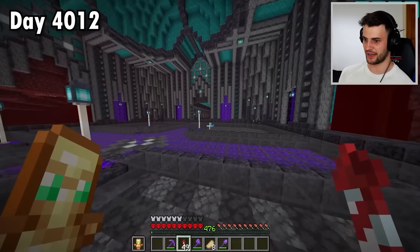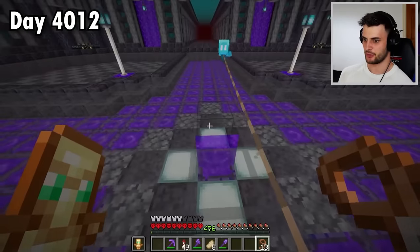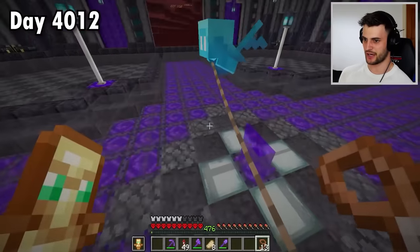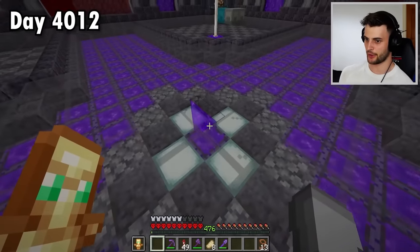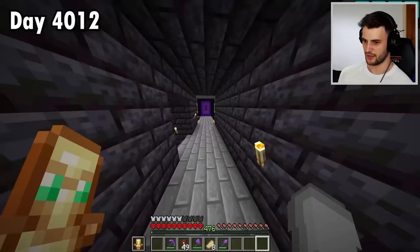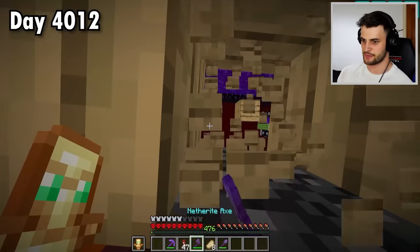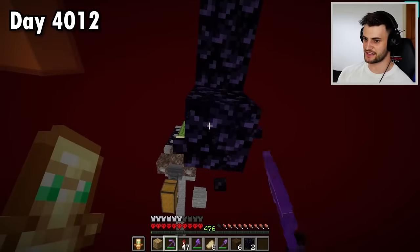Apparently there's an allay in the Nether — what on earth, let's get you back through. I have to get it into a tiny one-by-one portal. There we go, it went through. Instead of putting it in the allay dome, it can go on the fence with all the other things. Now I can head to the Nether to clean up that mess on the roof, and I ask you guys to please leave a like — let's see if we can get to 300,000 likes.